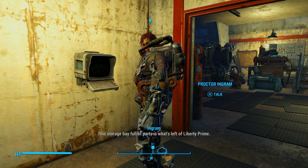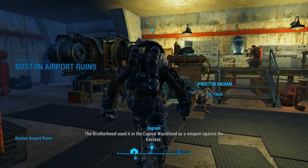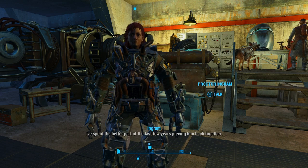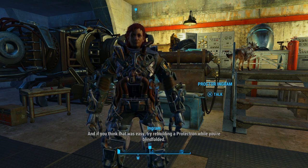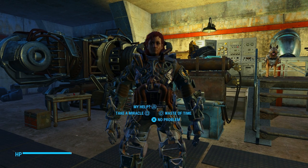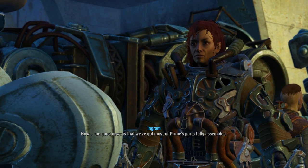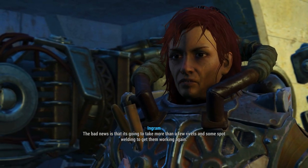This storage bay full of parts is what's left of Liberty Prime. The Brotherhood used it in the Capital Wasteland as a weapon against the Enclave. It's the most advanced robot the Brotherhood has ever had at its disposal. Unfortunately, Liberty Prime was destroyed in the line of duty. I've spent the better part of the last few years piecing them back together. And if you think that was easy, try rebuilding a Protectron while you're blindfolded. In order to get Liberty Prime fully operational, we're going to need your help. I'm sure this only looks worse than it actually is. This is not going to be easy.